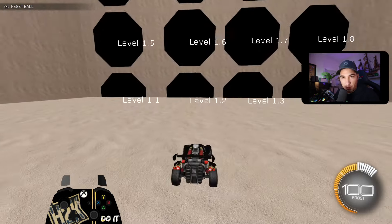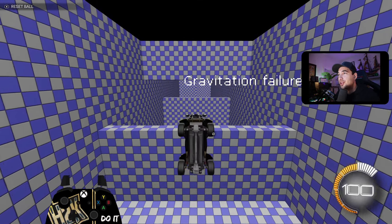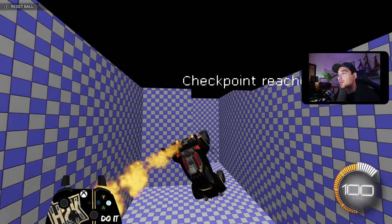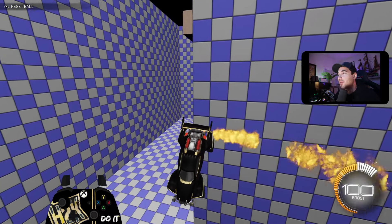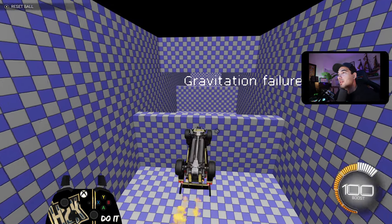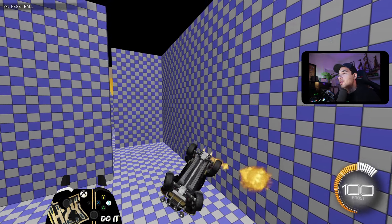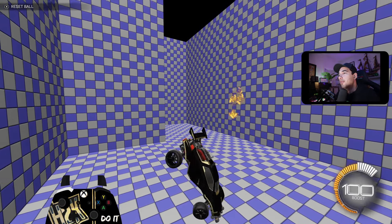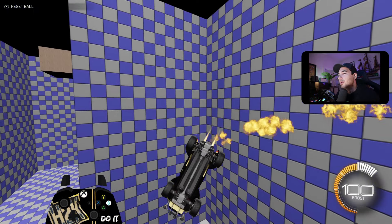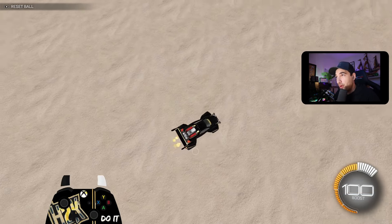Once you've had fun with slaloms at all the different angles, go into 1.12 — Gravitational Failure. This basically teaches you how to control your car downwards, which is useful when you're trying to read backboard double taps. What I like to do on this one is go back and forth and incorporate air roll. It teaches you a whole different setup for aerial recoveries, giving you a real advantage.